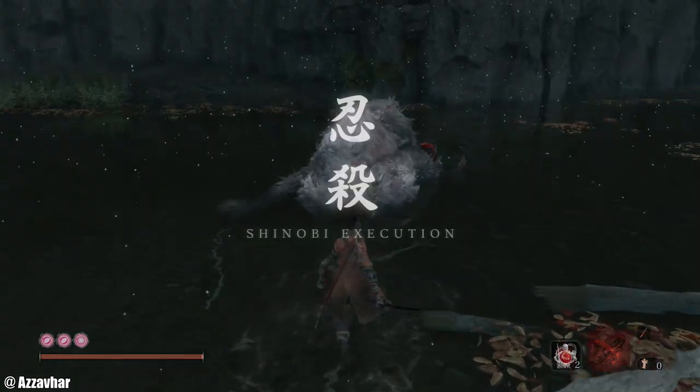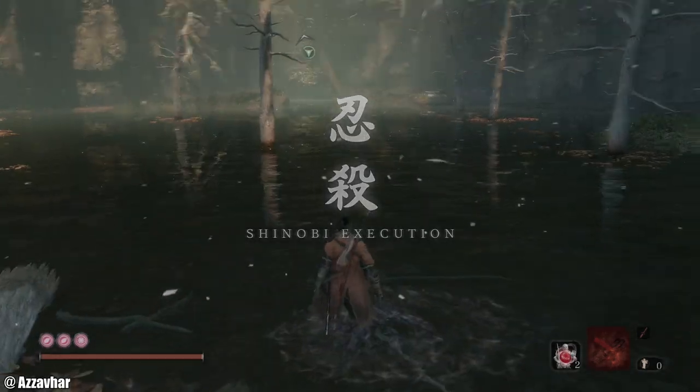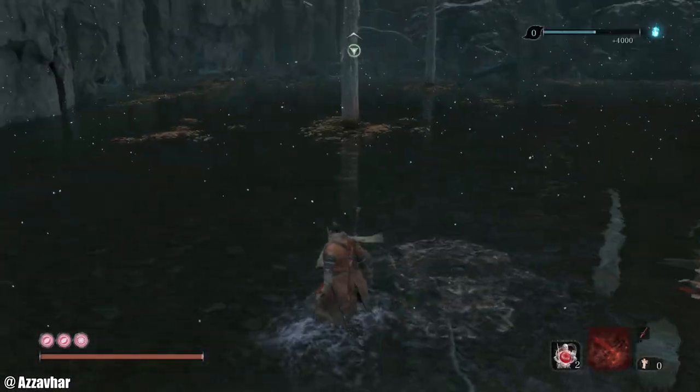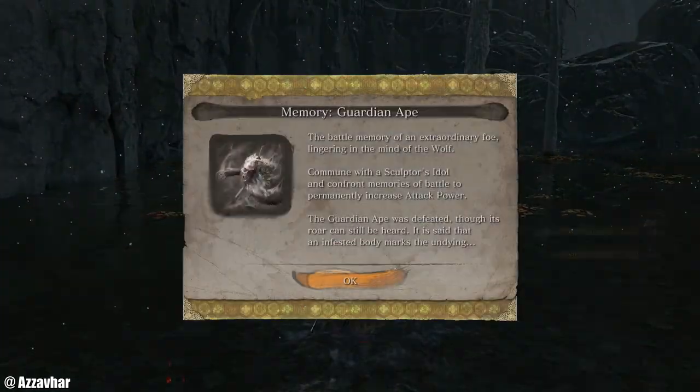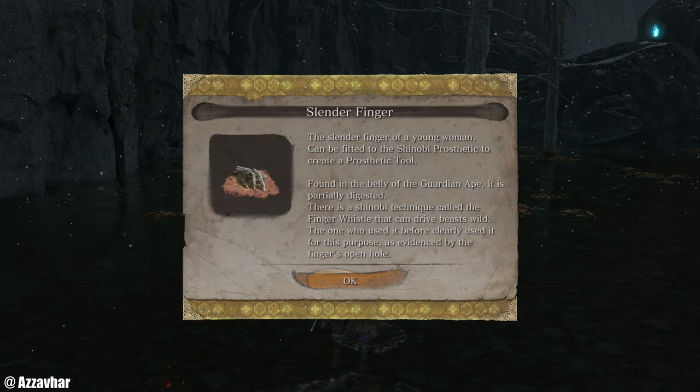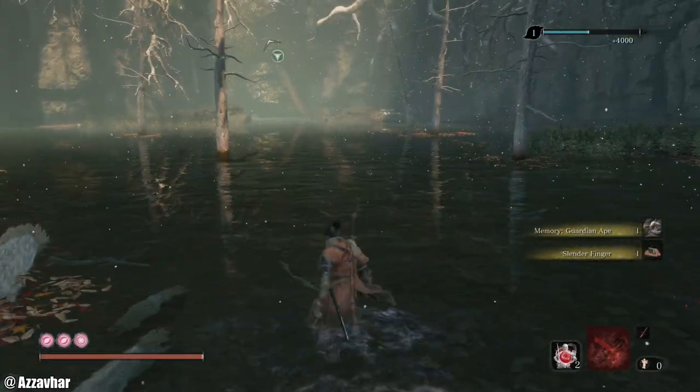Ideally I wanted to show you a little bit more of phase one of that fight. If that is something you're interested in seeing, definitely be sure to let me know in the comment section and maybe that's something I can cook up to show you a bit more of the phase one section. We also get a Slender Finger here, which is a prosthetic tool that comes in very, very useful a little bit later.